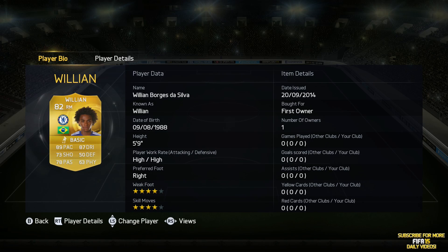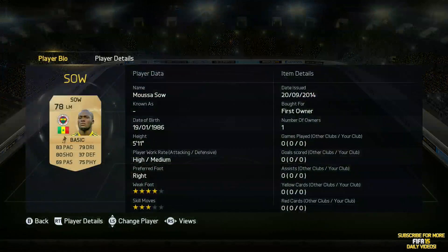We've got Willian at right midfield with high-high work rates this year, which means he will help out that right back just a little bit. He's got four-star skills and weak foot, as well as 89 pace and 87 dribbling — really solid card as always on Ultimate Team. Now we've got Ramirez in central midfield. He costs around the 20,000 to 25,000 coin mark at the moment. 88 pace, 82 dribbling and some other decent stats across the board is pretty good. Then we've got Diego at left central midfield with four-star skills and weak foot, and very good stats on the dribbling and passing side of things — a very technical player.